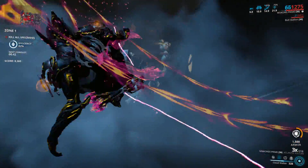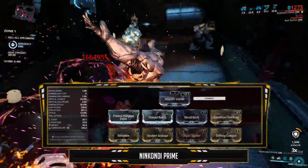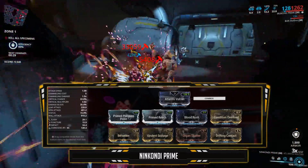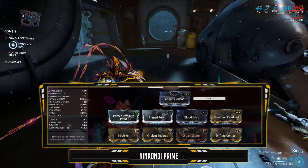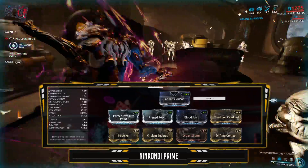Alright, let's take a look at the build. This is a one-forma build, very simple and deadly. Atlantis Vulcan as the stance — it's the only PVE stance we have for Nunchucks. I've got Primed Pressure Point for some raw damage, and Primed Reach for that 165% range, cause this thing really needs it. If you wanna grab a Riven, make sure you get one with some range on it.